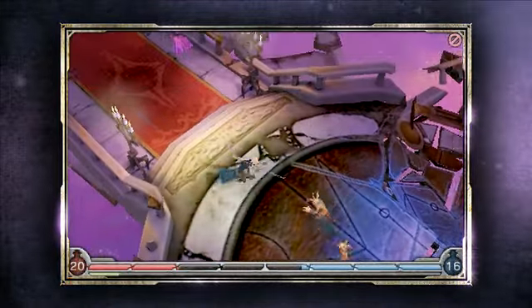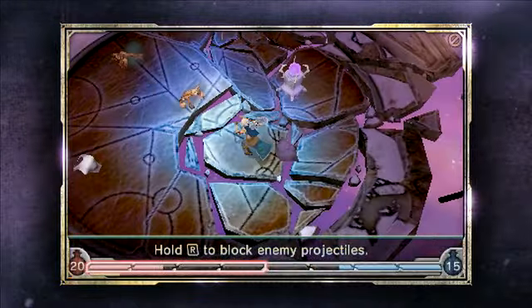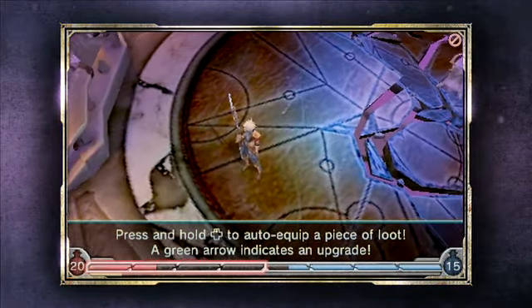Another cool thing is how some powers will evolve as you upgrade them, like my Arcane Bolts. You start with two of them, but by the end you've got a swarm of them — it's pretty fun. Standing over fallen loot gives you a quick look at the stats of how it's going to change your character. It looked good, so I picked it up.